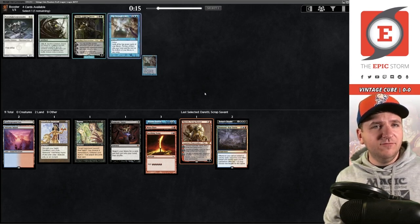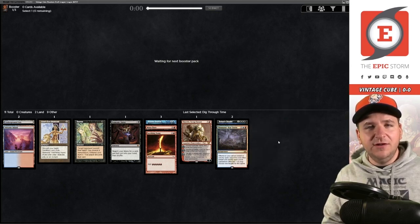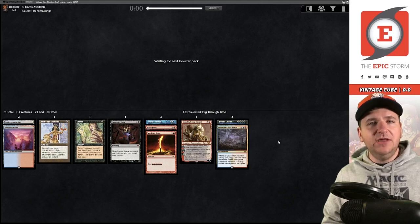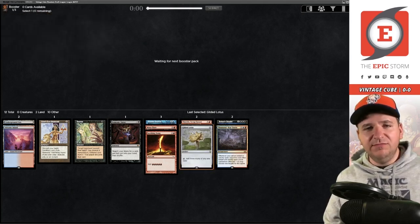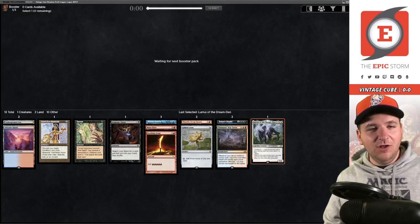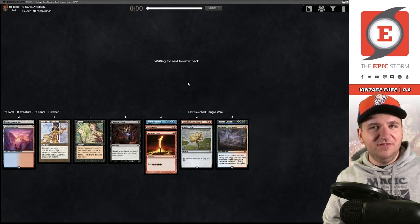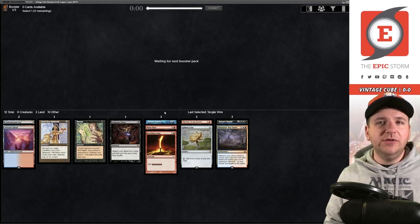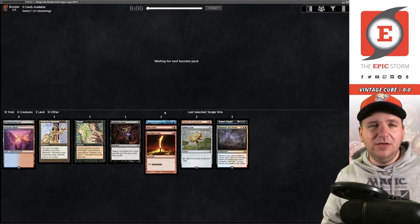Dig Through Time versus the other stuff — we'll take the Dig, but I'm not actually convinced we'll play it. It's playable, especially if you have a lot of fetch lands, but we're also a Bolas's Citadel deck. It gets better if your deck doesn't have a payoff like Yawgmoth's Will or Past in Flames. We could end up as a more linear stack — you never know. We'll just cut the expensive cards if needed. Then we get Tangle Wire — we got 12 playables out of that pack. Gilded Lotus is arguably cuttable, but it depends on what else we open.